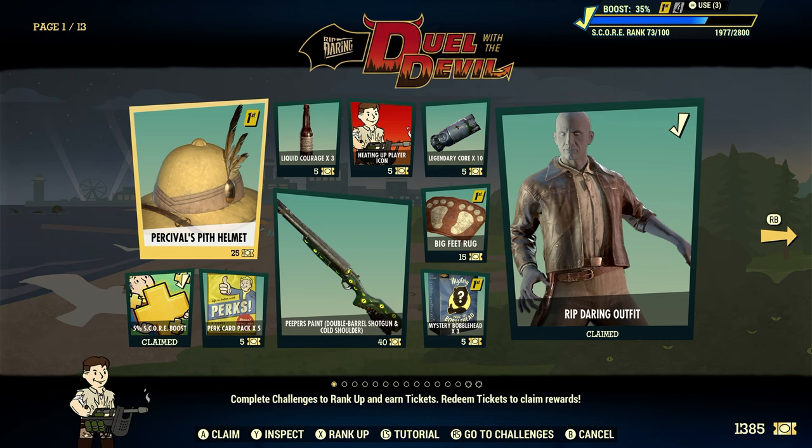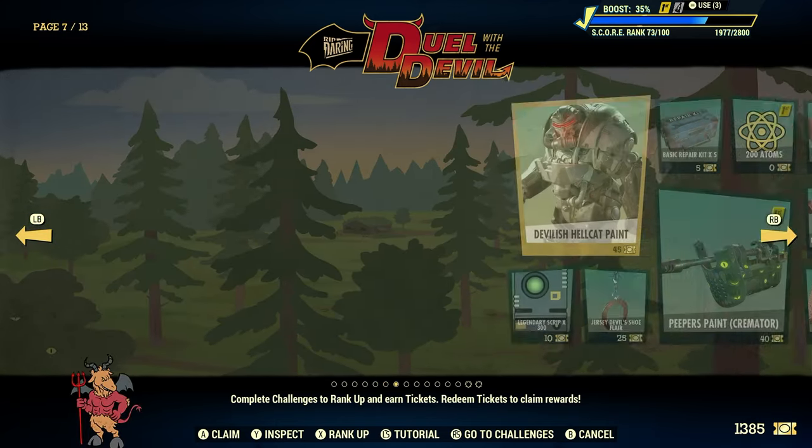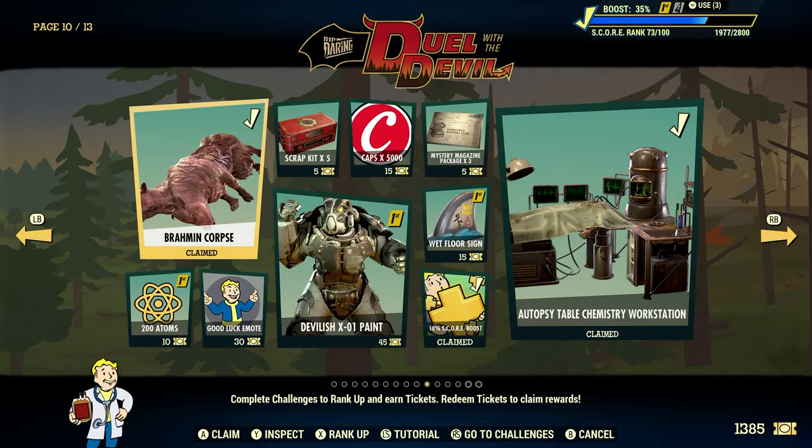Here's our brand new Season 16 Season Pass, no longer considered a scoreboard. The Brahmin Corpse is located on page 10, right here. It will cost you 25 tickets to unlock.